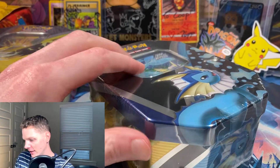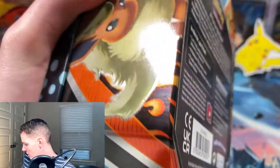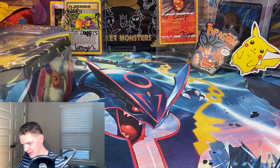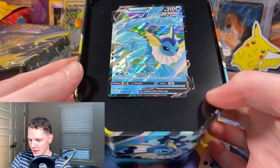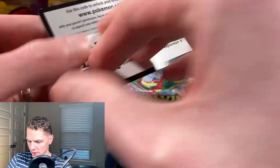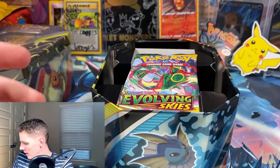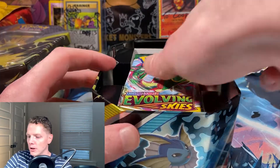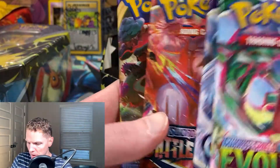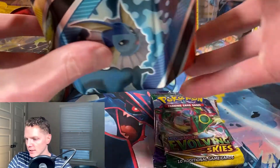Alright, handy dandy knife - let's cut into these. There are four packs each. There's the Vaporeon tin opened up. There's our promo card and a code card. So we do have an Evolving Skies pack, Chilling Reign, Battle Styles, and Sword and Shield base set.